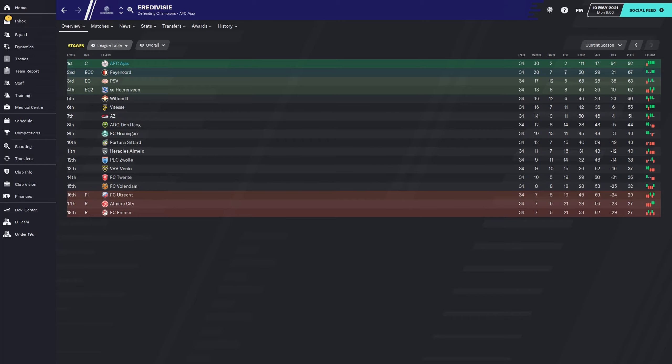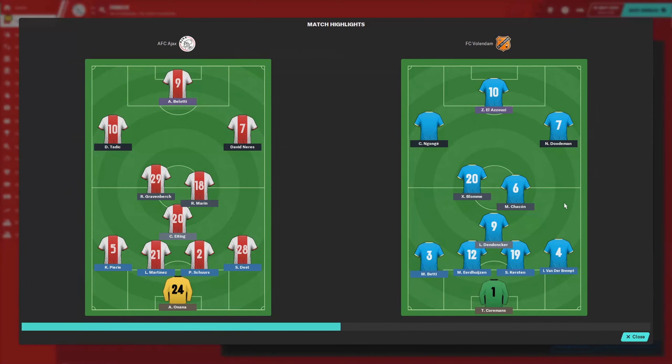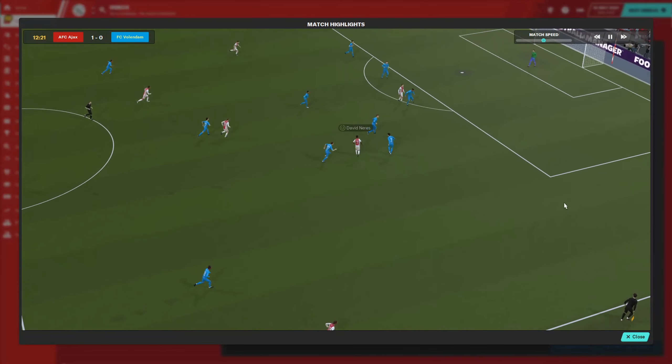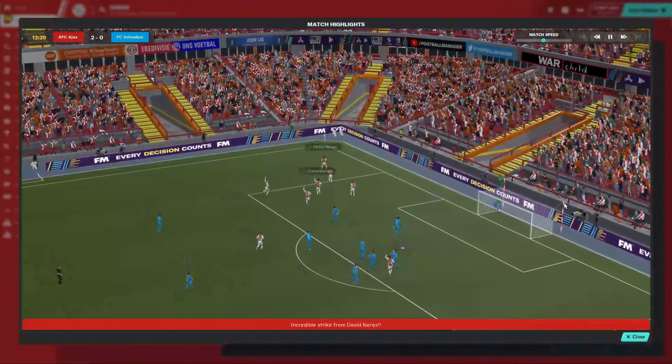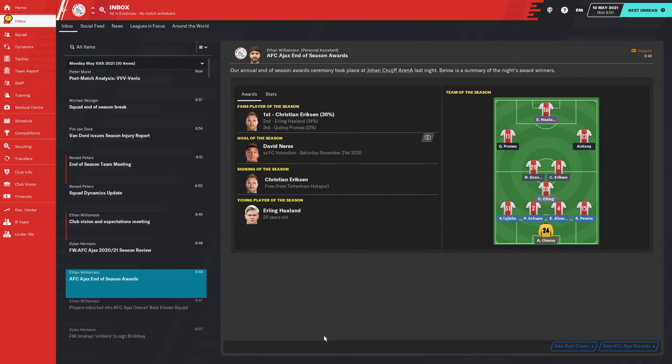Here are the end of season awards. Starting off with the fans' Player of the Season — it goes to Christian Eriksen on 36% of the votes. Second goes to Erling Haaland on 34%, and third is Quincy Promes on 21%. Goal of the Season goes to David Neres — a goal against Volendam. He gets the ball, cuts inside, beats a couple of players, and fires it home from distance. Wonderful goal that was by Neres.